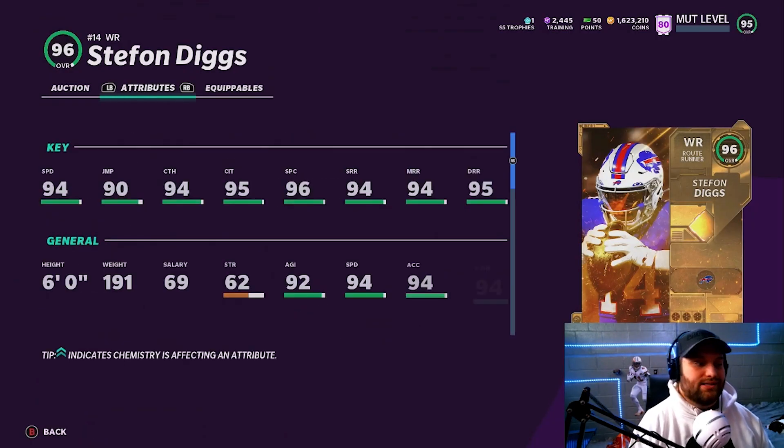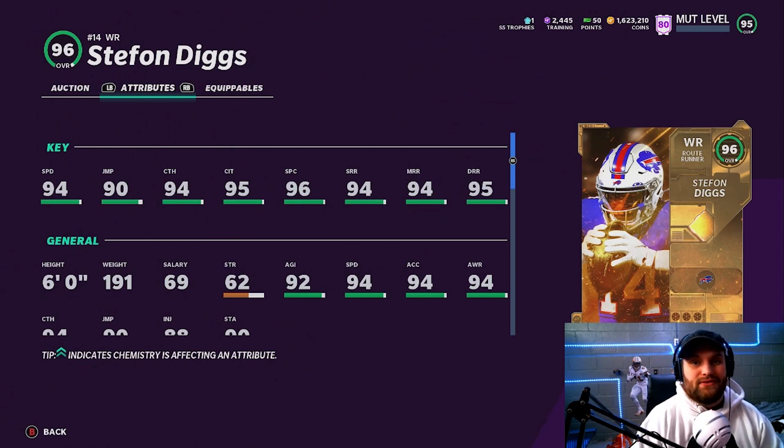At number 6 we have Stefon Diggs — another route runner. The reason I have him above Ty is that, although he has minus one speed compared to Ty, he does get wide receiver playmaker, his route running is a tiny bit better, and his catching is a lot better than Ty's. He also has better height. Wide receiver playmaker is one of the best abilities in the game — it kills one-step-ahead in man coverage. It takes a while to learn, but Stefon Diggs is easily a top 6 receiver, a route runner archetype you'll see on a lot of teams for a while.